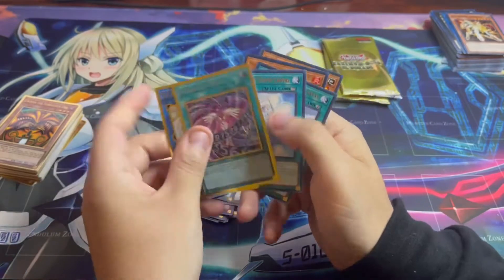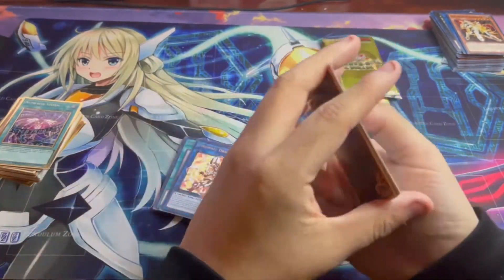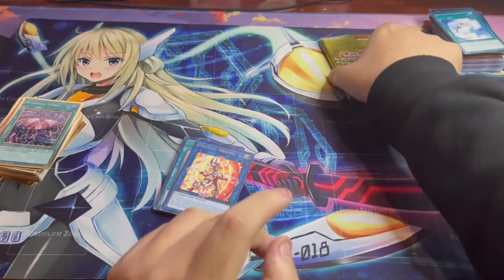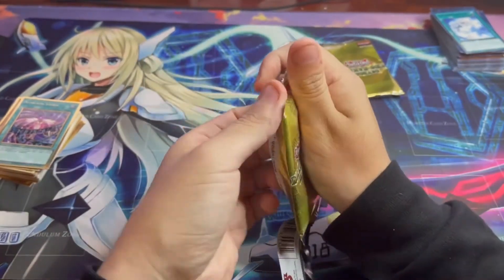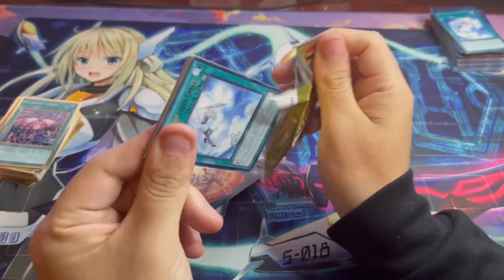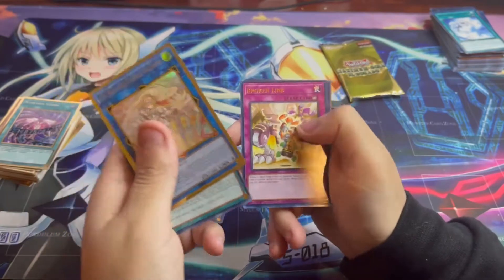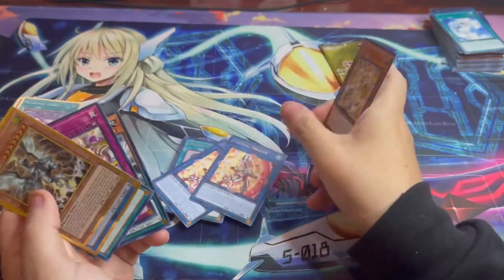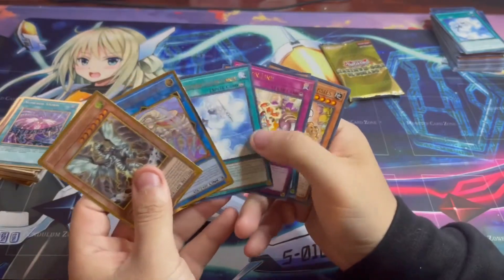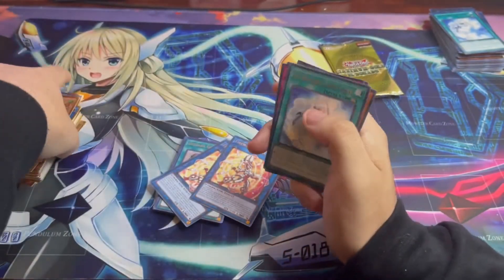If I could pull one more big card — another Access Code Talker or another IP would be great. I think Chamberlain is still above ten dollars, so if I could get that... Another Weather Painter Rainbow and the last one is — wow, Firewall Dragon again! Firewall Dragon feels like a short print normally, but he is all over today.